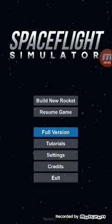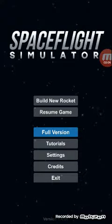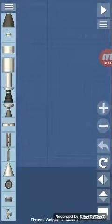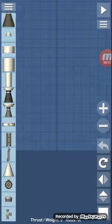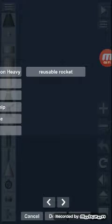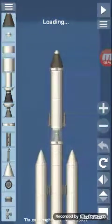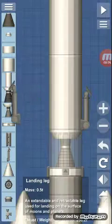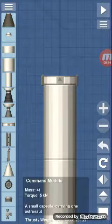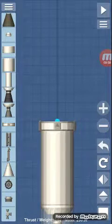Hey everyone, today I'm going to teach you how to go to orbit. First of all, if you want to get into orbit you obviously need a rocket. You can use any rocket of your choice — I'm just going to use just a little rocket, it's okay.